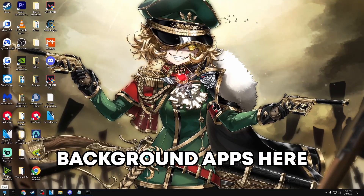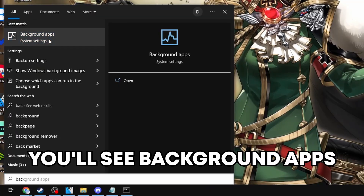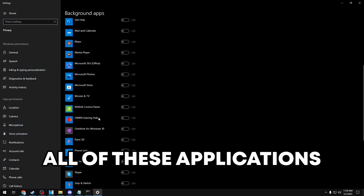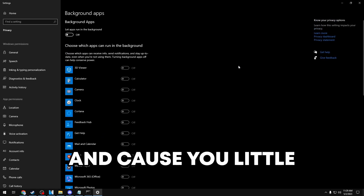Now we're going to turn off background apps. Go to your start tab, type in 'background,' and background apps will pop up — make sure to uncheck this. All of these applications running in the background can eat up bandwidth and cause little lag spikes.